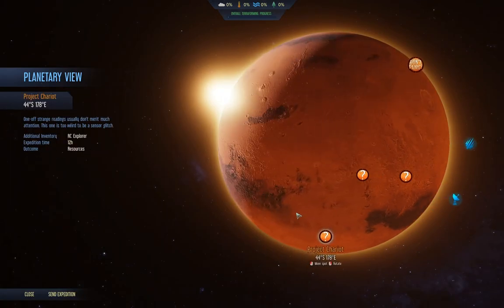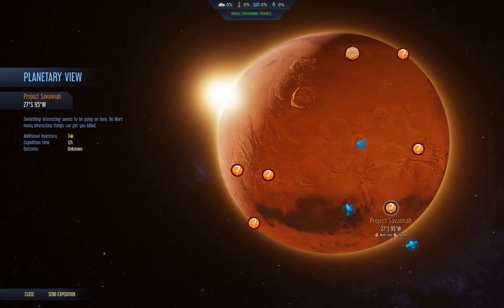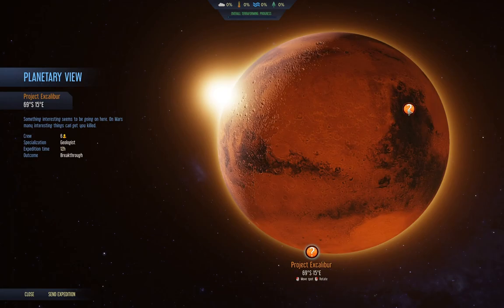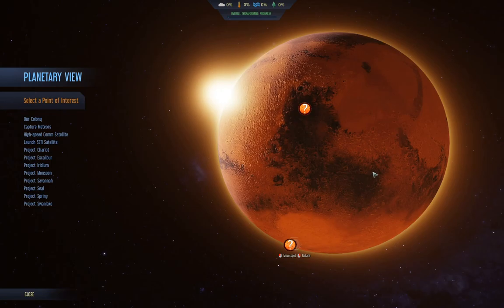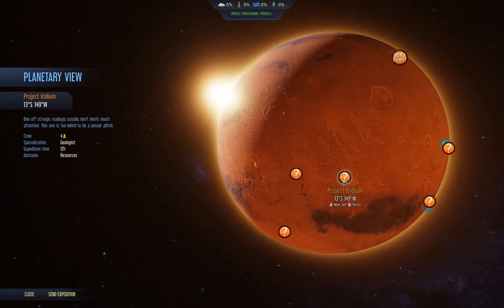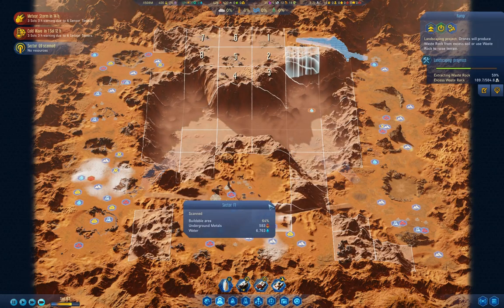We've got Project Chariot - resources, breakthrough needs seven colonists. Unknown with three drones, unknown with nine drones. Research progress, seven colonists, breakthrough, geologists, new text, ten drones, explorer for resources. Resources could be good or it could be useless, and the unknowns - you could easily lose your rocket. So we didn't get anything terribly useful out of that.